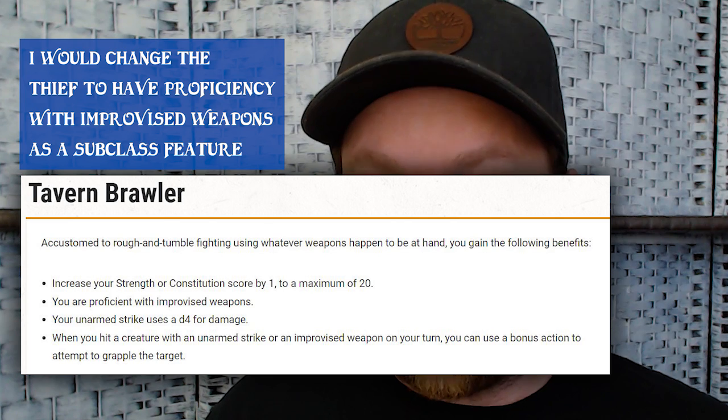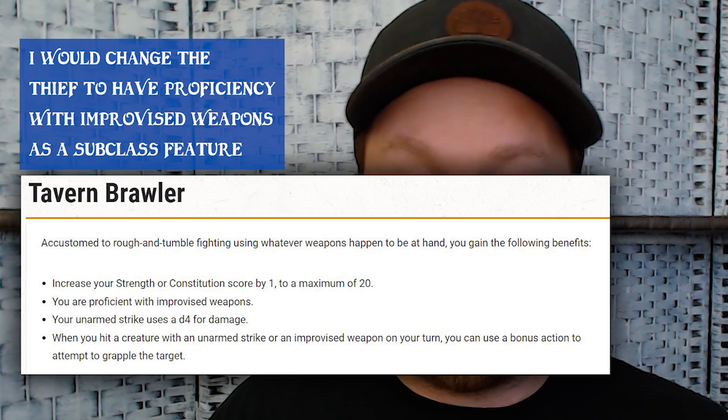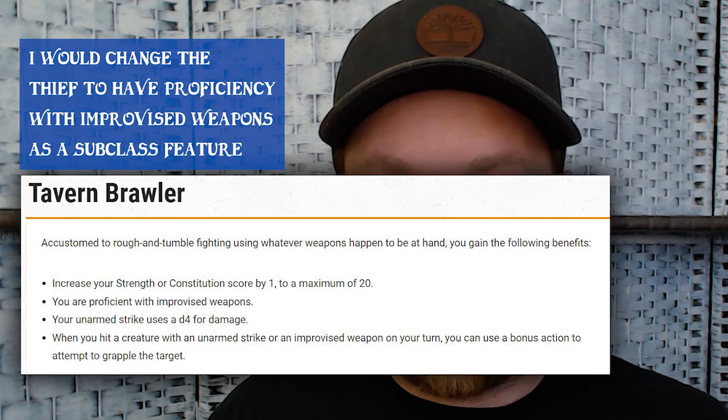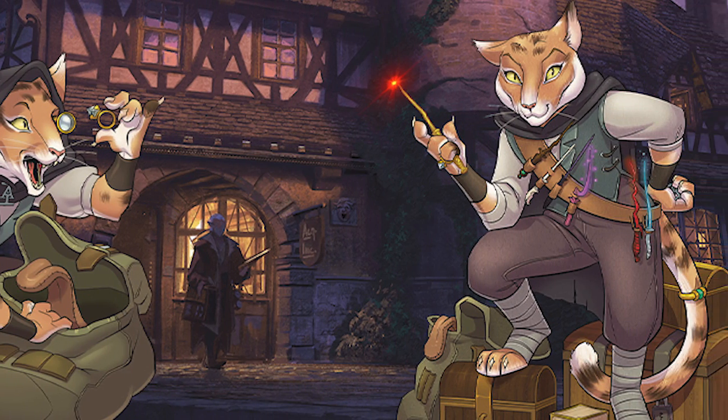By default you do not have proficiency with improvised weapons, so you'll be less accurate. A way to gain proficiency is to take the Tavern Brawler feat. I never thought I would consider taking this feat, but on this Thief Rogue I've run calculations where it makes sense to be more accurate with improvised weapons. Is it better than feats like Lucky? I don't really care — I want to play a Thief Rogue and be as good at using improvised weapons as I can. The best part is you don't have to take it, but it's an interesting feat that actually becomes useful here.